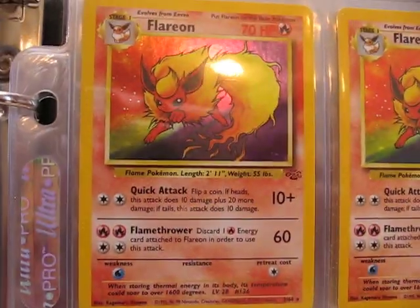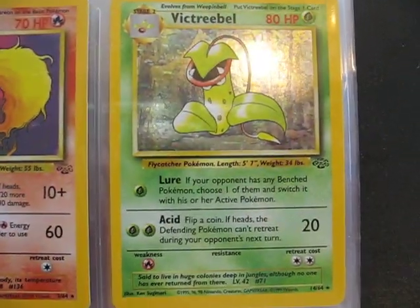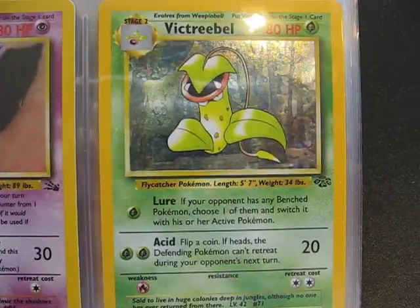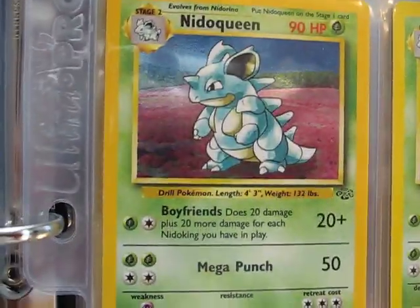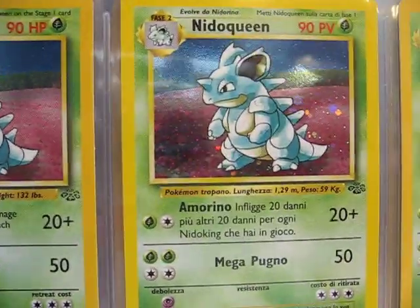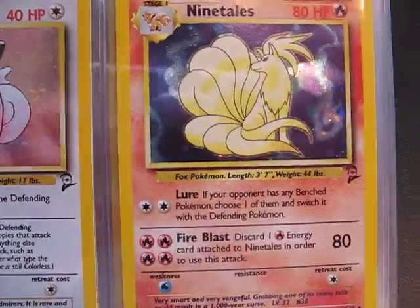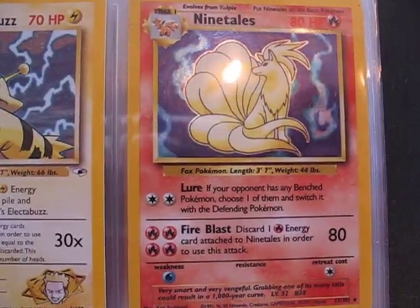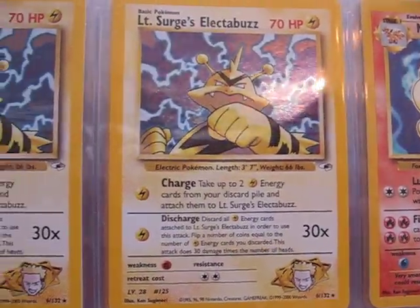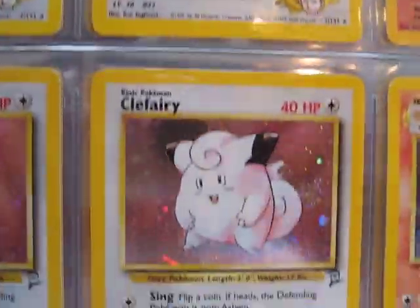We have two Flareons, two Victory Bells, two Gengars, and three Nidoqueens. We have three Ninetails, two Lieutenant Surge's Electabuzz, two Lieutenant Surge's Farrell, and two Clefairies.